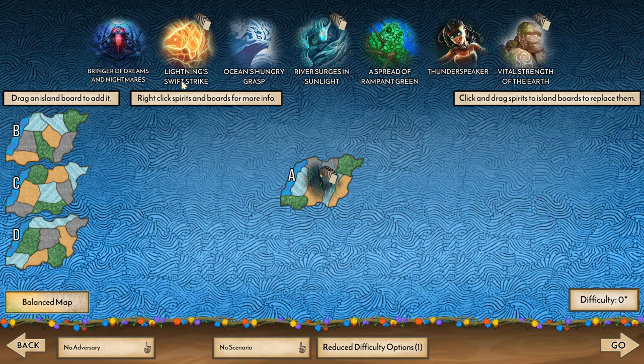Then we can pick our spirit. Each of these spirits have different cards that you can use to fight the enemy. The game is about invaders who come out into the world and they try to build their cities and their towns and they sort of destroy nature. We are a nature spirit who wants to protect nature and also our people, who are called the Dahan, and we are trying to destroy the invaders. Each spirit we can pick has different abilities and tactics.